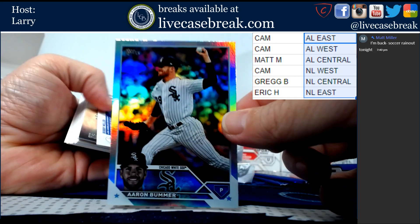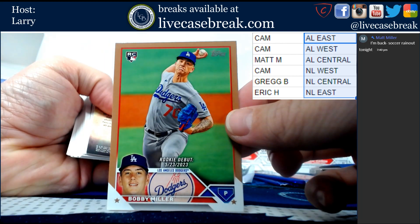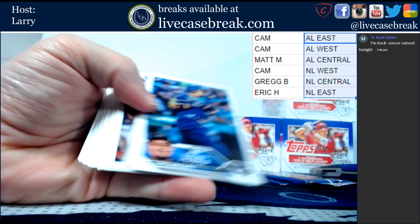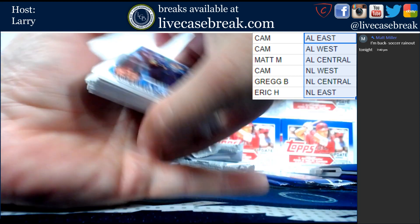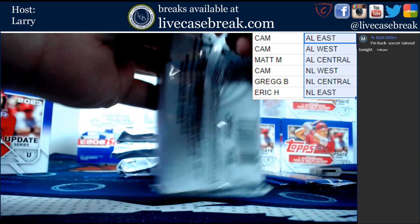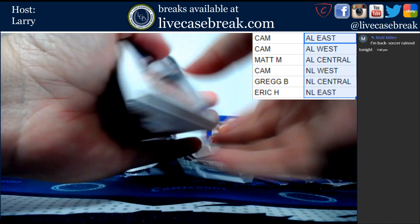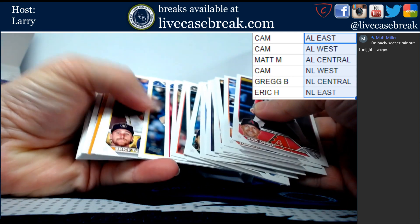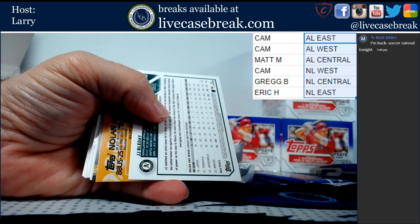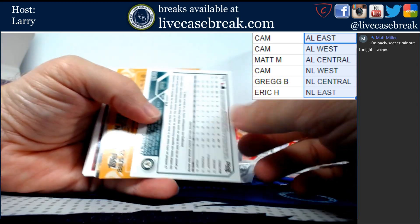We've got Aaron Bummer silver foil. Bobby Miller out of 2023 gold for the Dodgers. Action Stars Bryce Harper. This could be a bonus auto here - and if it is, it could be a blue also. The last one turnover was a blue, but that's a pretty solid name.